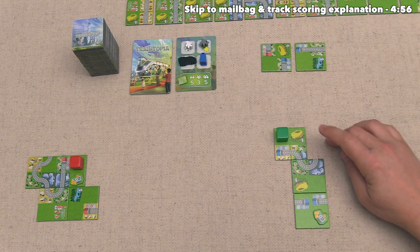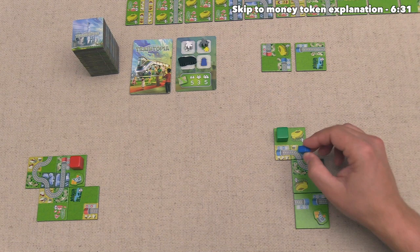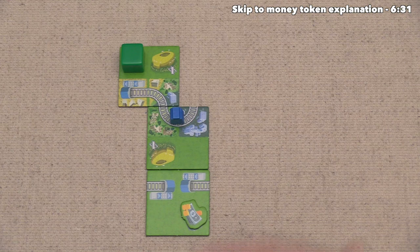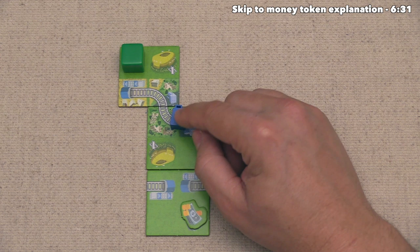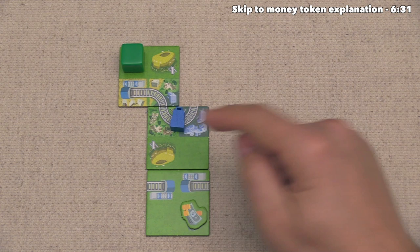Now that we've finished that single draft, play moves clockwise to the next player. That is the green player, and they have decided they would like to pick up this mailbag right here. They are going to immediately place this down onto one of their train lines — they're going to put it down onto this train line right here. It's worth noting that every piece of track can only have one of a specific type of token on it, so that is going to be the only mail token they can put on this track. At the end of the game, this line of track will score double points if it is enclosed.